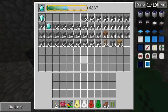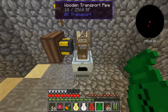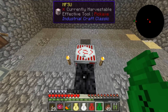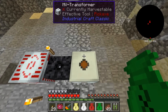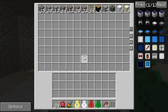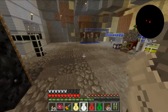Anything without an EMC value, such as ores, can't be processed automatically — that's why the sorting system exists. To run all this I need electricity. Down here I have two machines: the rotary macerator and the induction furnace. They both gain efficiency as they work, so they're a lot faster than their tier one counterparts. I have an MFSU here that powers this base, with a medium voltage transformer because the output is high voltage and I need to step it down to medium voltage for these machines.